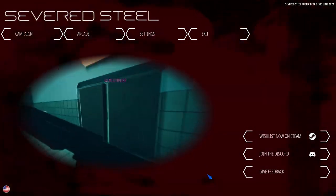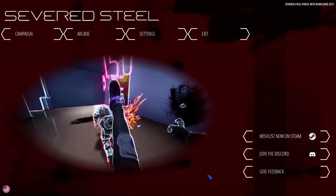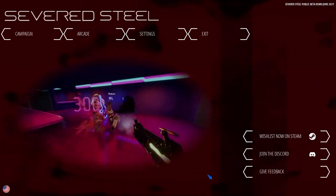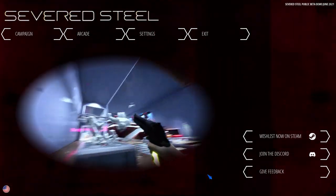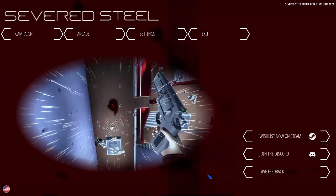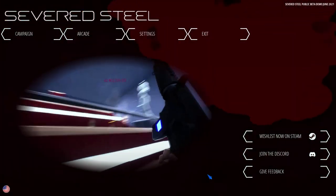I jumped to the arcade just briefly to check FOV and all that stuff. I got everything dialed in pretty well. There's some mouse smoothing going on that I'm not a big fan of, but somebody in the Steam forums already gave the developer the code needed to disable that. The developer said thank you, so I'm assuming they're probably going to put it in.